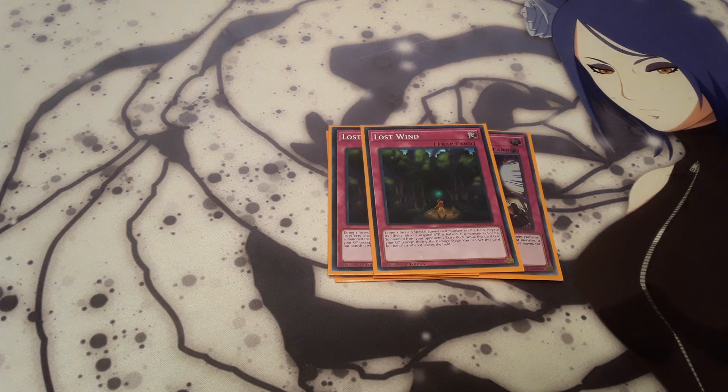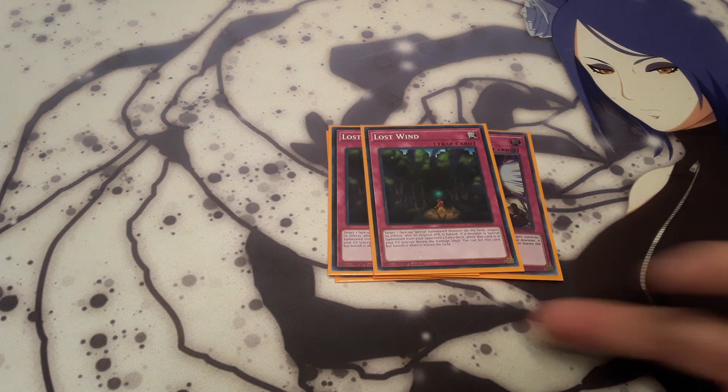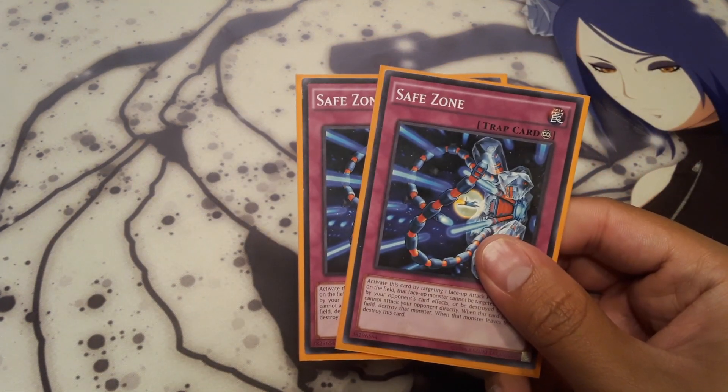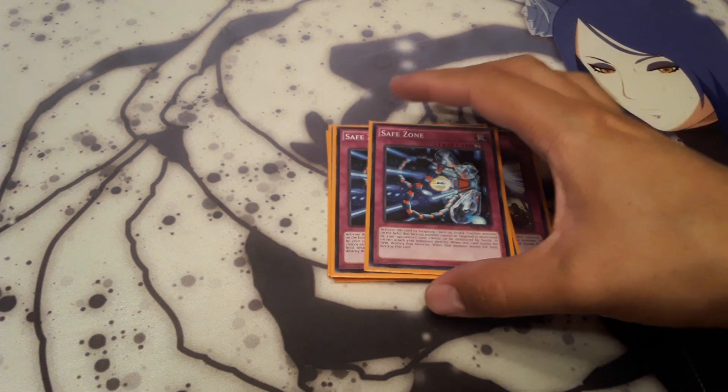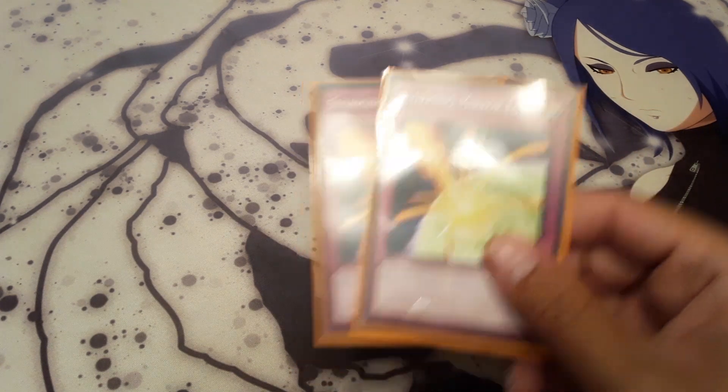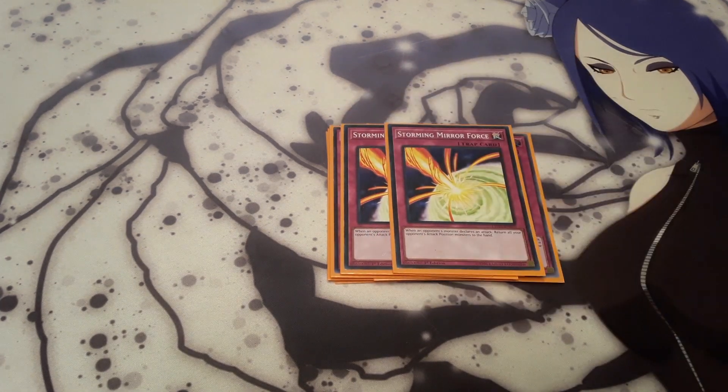And if Lost Wind is in your graveyard, when your opponent special summons a monster from the extra deck, you can set this card from your graveyard, but banish it when it leaves the field. An older card I'm running is Safe Zone. You can activate it by targeting a face-up attack position monster — that monster cannot be targeted or destroyed by card effects, also it cannot be destroyed by battle, but it cannot attack your opponent directly. And when this card leaves the field, destroy that monster. 2 Storming Mirror Force, just to help get rid of big boards — when your opponent declares an attack, return all face-up monsters your opponent controls back to the hand.